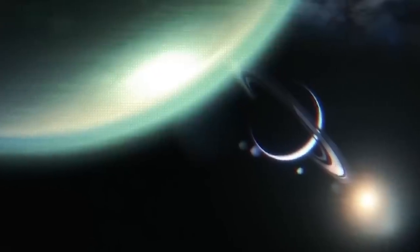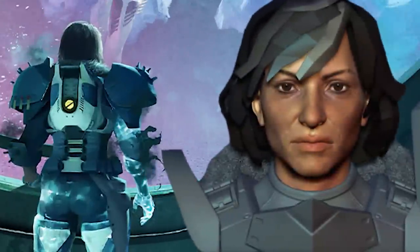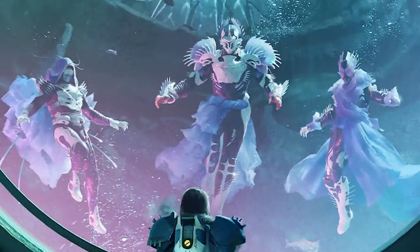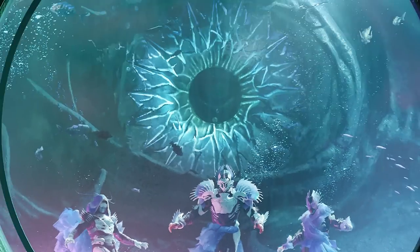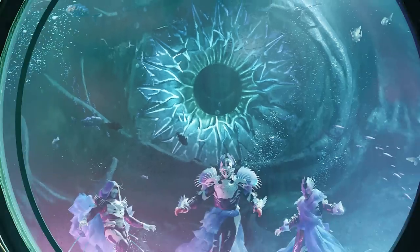Fact 10: Now we return to Titan for Season of the Deep, and this teaser is packed with info! Commander Sloane returns — check out her right arm, it's like she's been infected by the Taken! We also see 3 Guardians floating in the sea. Here's a closer look. This armour will be available in the season pass. Now here's where it gets really weird — our Guardians are chilling with their new pet: a massive sea monster! I mean, it does look kinda cute!